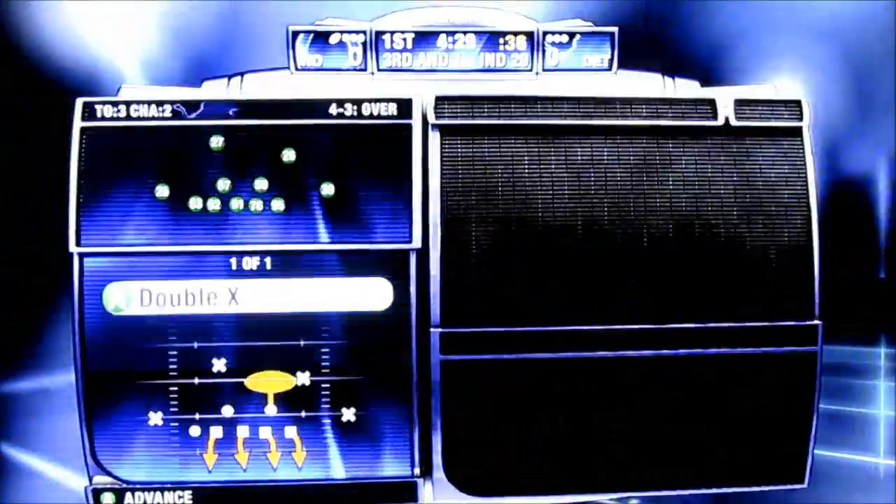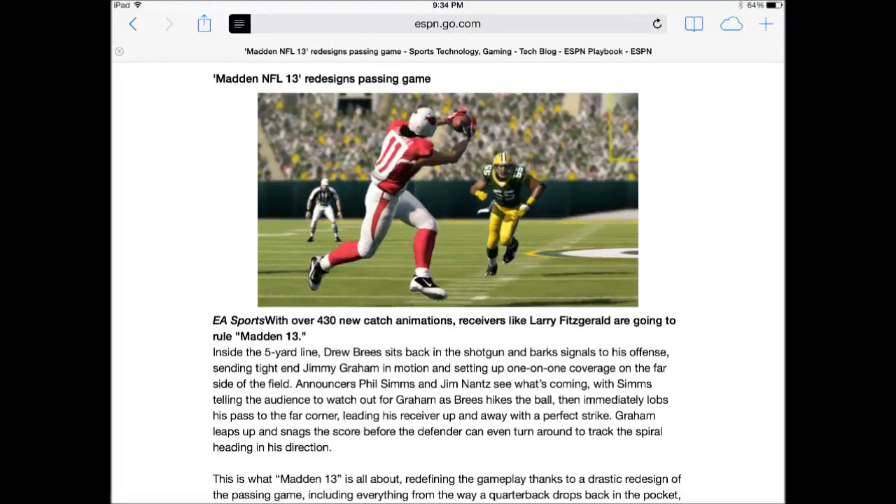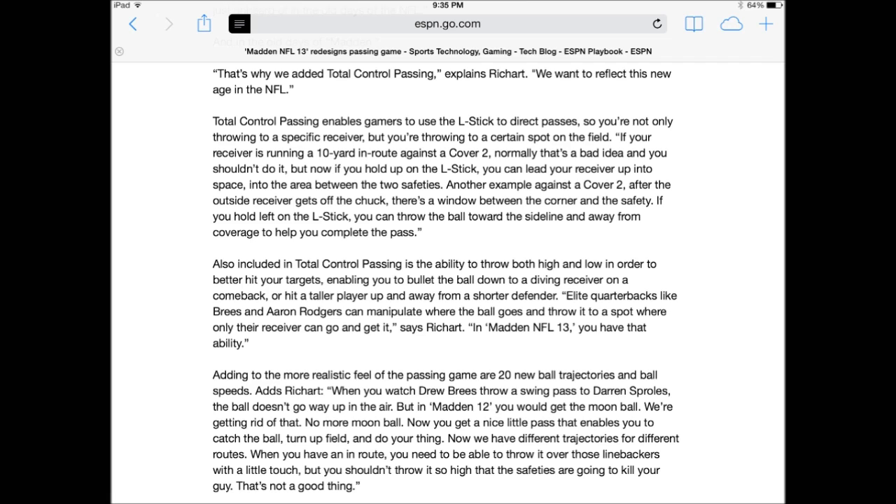I wanted to close this video out with two articles — a Madden 13 article and a Madden 15 article. These are the most damaging because of how close the games are together and how similarly worded the features are. Madden 13 was supposed to redesign the passing game: it talked about Larry Fitzgerald, Jimmy Graham, 430 new catching animations that were going to have elite receivers rule the game. It talked about a John Madden personally inspired total control passing that would use your left stick to determine where the ball went, so elite quarterbacks like Drew Brees and Aaron Rodgers could manipulate where the ball was thrown and put it in a spot where only the receiver could get it.